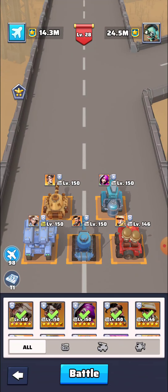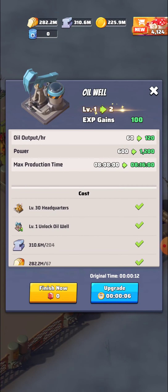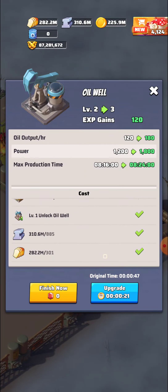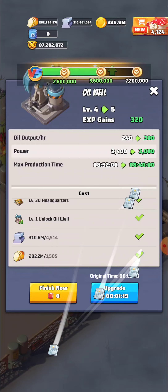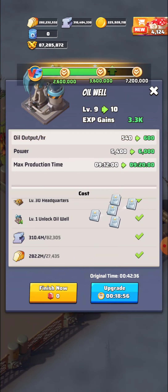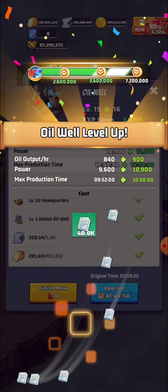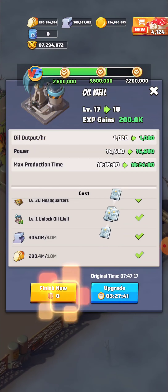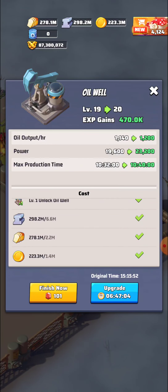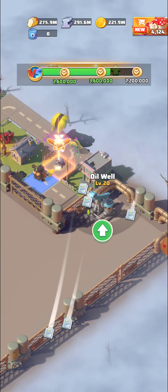This new place has been unlocked with the new base expansion on Stage 8. The Oil Well needs party level 30 and level 1 'Unlock Oil Well' research, which we just completed. As of now we have 660, 720 — around level 15 to 16 — and I'm going to try to max it out today.